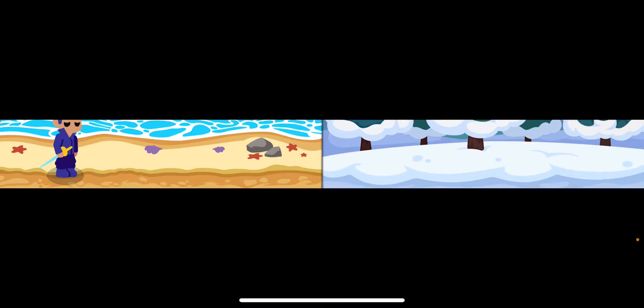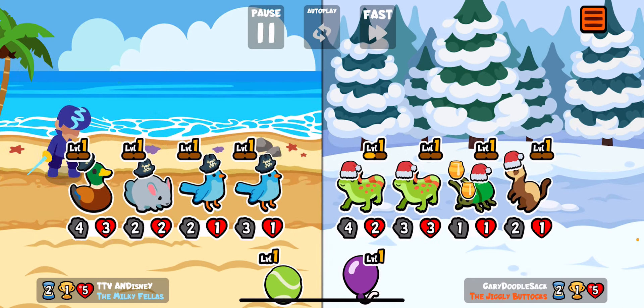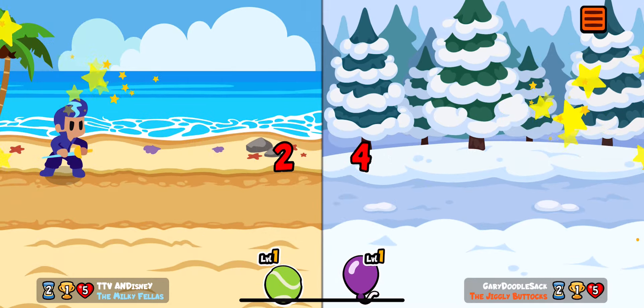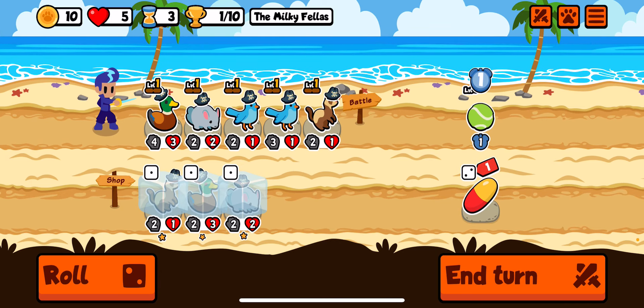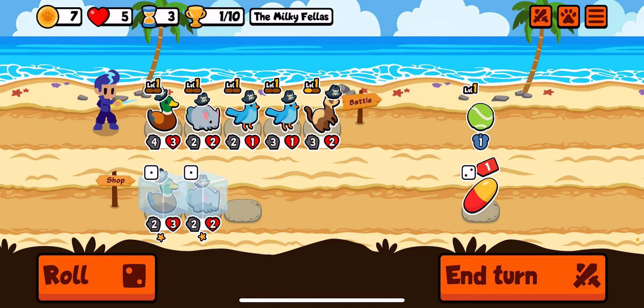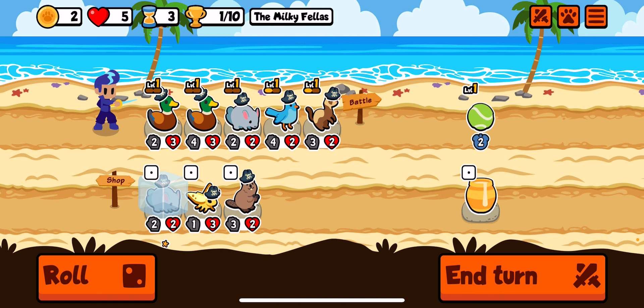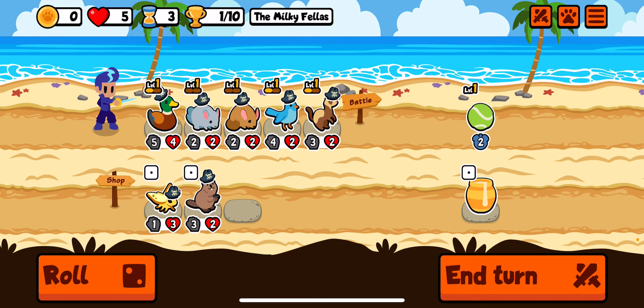Thank you for not hitting the chinchilla again. We get a draw — I'm okay with that. We'll grab you, refresh the tennis ball, combine here and grab another duck. We'll actually combine, sell, and buy. I'm okay with that.